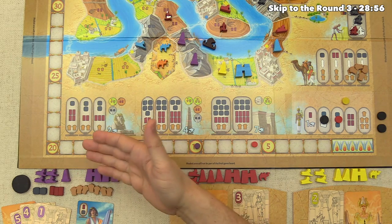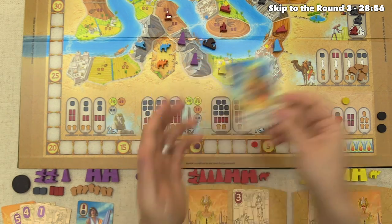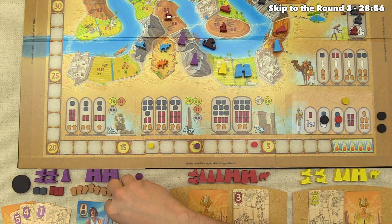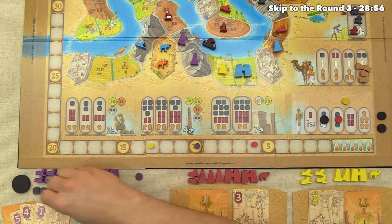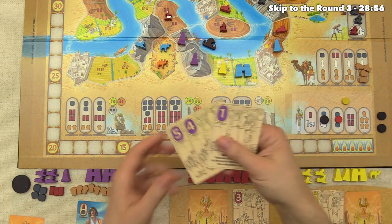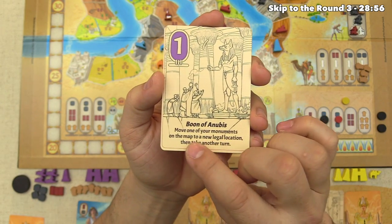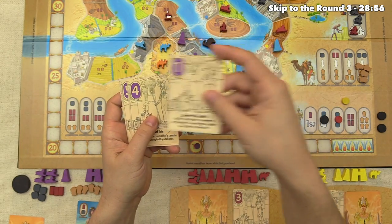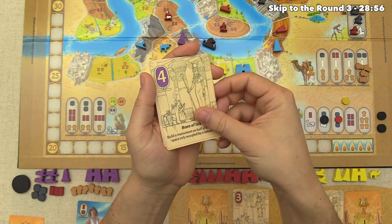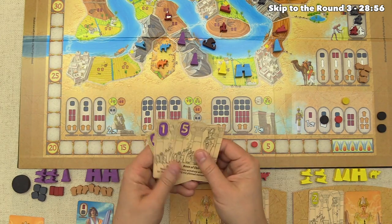With both opponents withdrawn, we can keep taking turns. We use the Master Merchant card, which lets us take resources from one market space — there are four grain there, a pretty good grab. On our next turn, we use that same market spot to grab two stone from the supply. We also review our remaining boons: Boon of Anubis lets you move a monument to a new legal position, Boon of Isis lets you build with a laborer present, and Boon of Osiris lets you carry a planned monument into the next round. None are particularly useful right now.